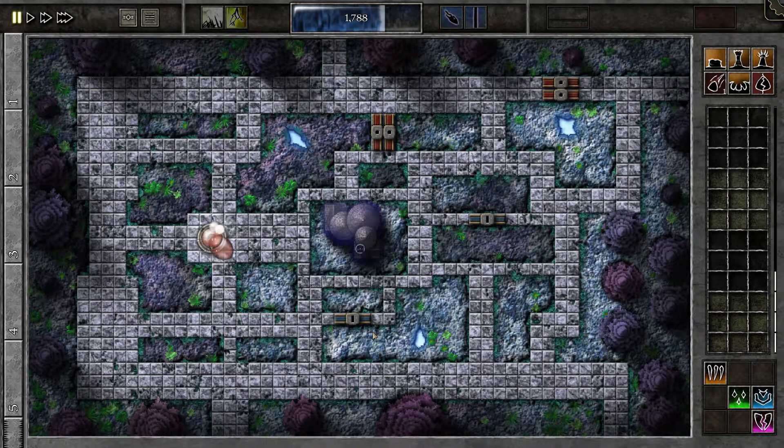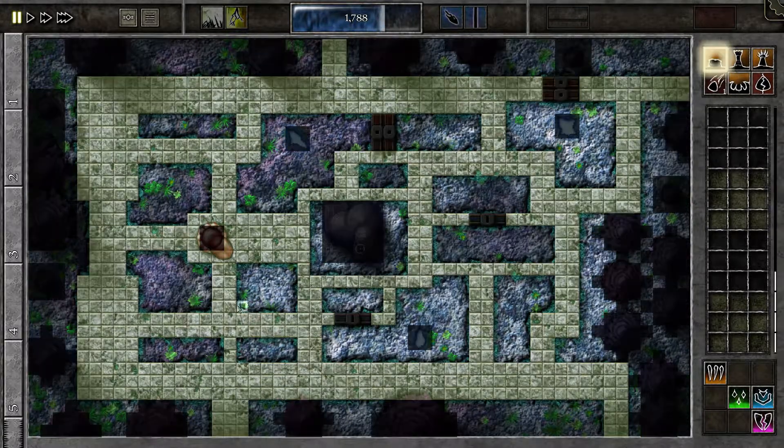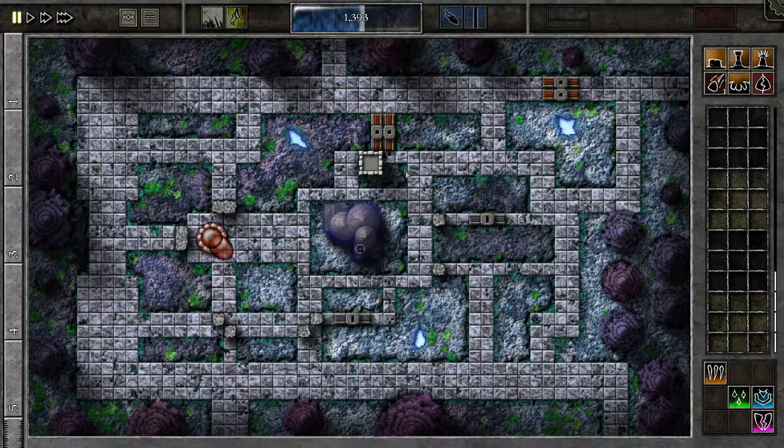Okay, so here we have freeze lock — oh, beam lock. So what I'm gonna do, I'm gonna build walls to block it all off mostly. One there, one there. Pull that there, then tower there. Yeah, should be fine — they'll all come from here on that side.